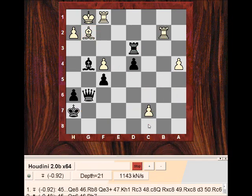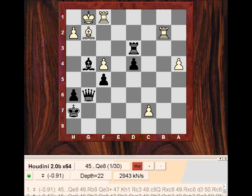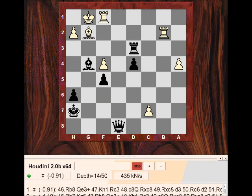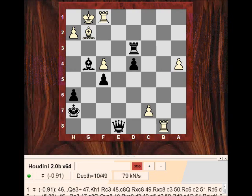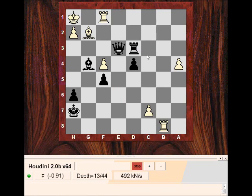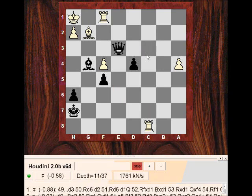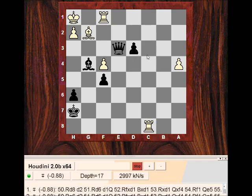So more critical is Qe8 or Qe6. Let's check Qe8 and the variation I prepared earlier. Say Rb8 — the key thing about Qe8 is it facilitates Qe3 check. So if I'm going to get my rook behind the pawn and sacrifice the rook to get two rooks for the Queen, it's not so bad because apparently this D pawn is quite good and can be pushed.